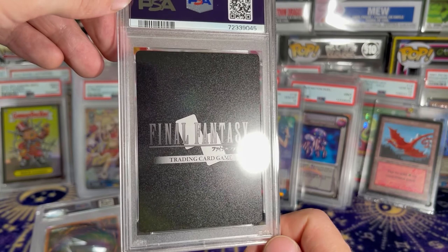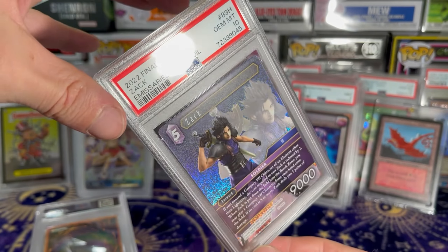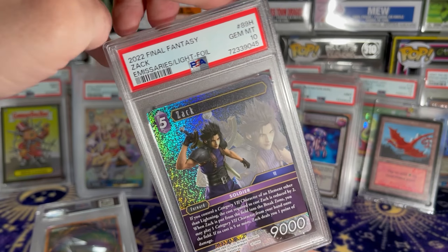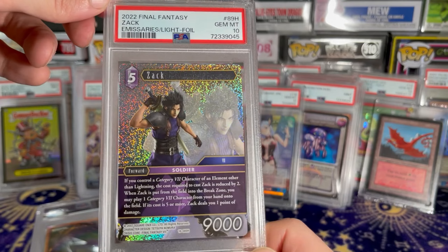Final Fantasy. What is this? Opus — Emissary is a light. Opus something. Zach for a 10. Nice.